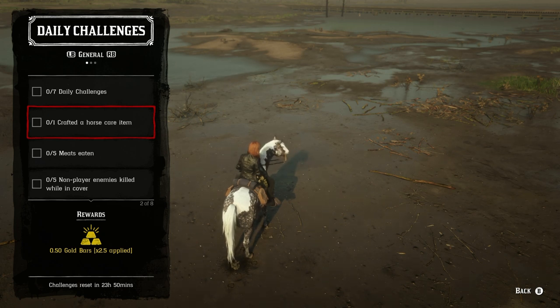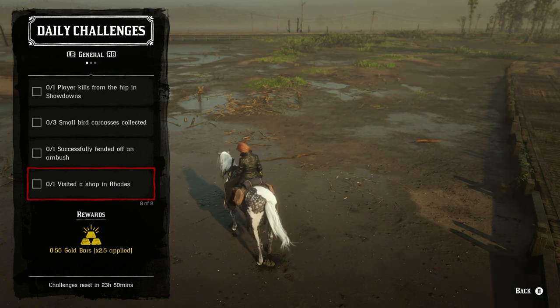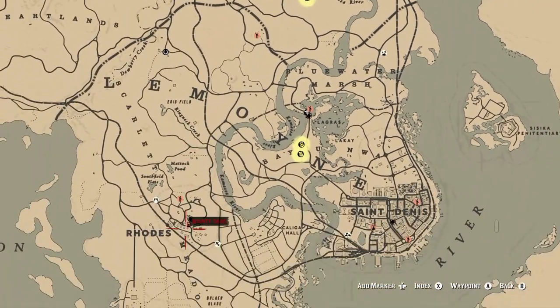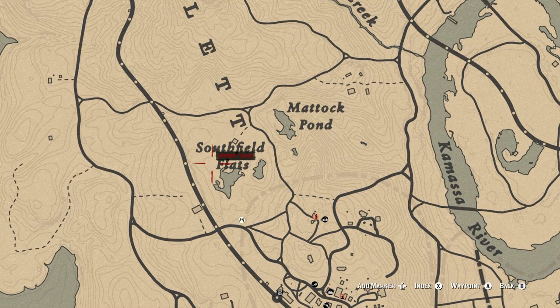Most of these require you to have a campfire. For the Rhodes visit, you just make your way to any shop there, and while you're there you might as well stop at the campfire located right behind Rhodes, near where the fence is. There's also another campfire in Southfield Flats near a tree. Either campfire will work to craft your horse care item, so if you're heading to Rhodes today you can get both of those challenges finished at once.